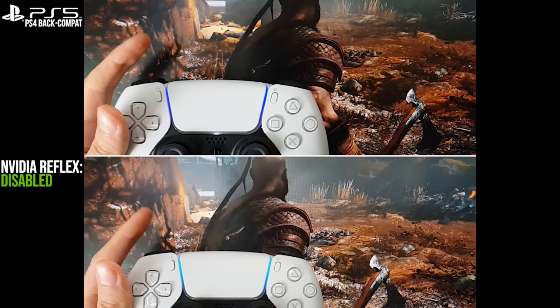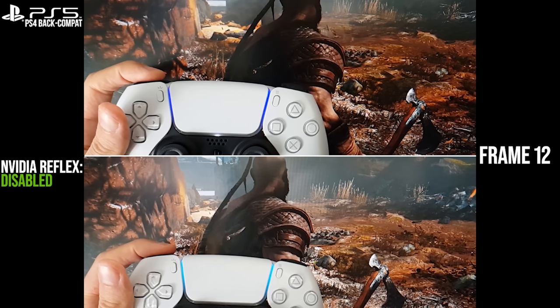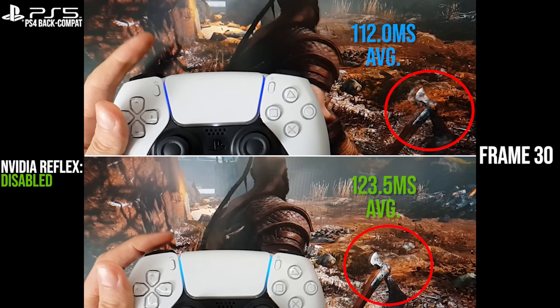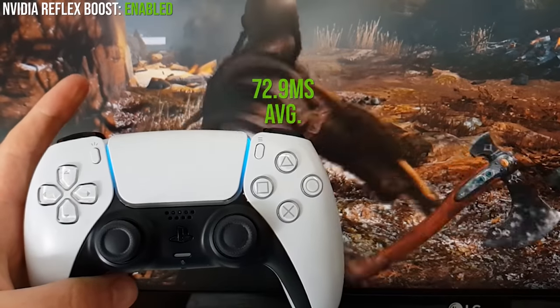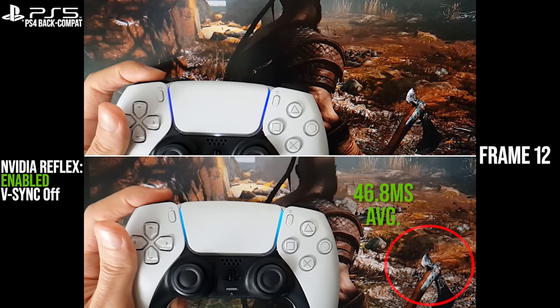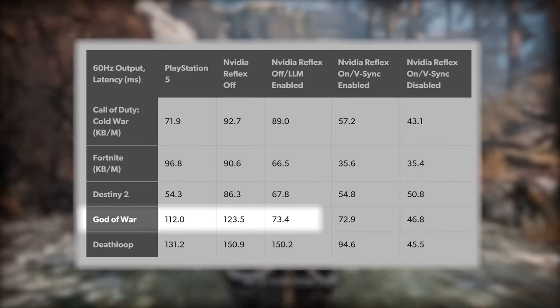In this case, we've settled on a traditional high-speed camera test. We use a 240fps camera as we make an L1 button press to use the guard move, and then count the frames manually to the first sign of actual movement from Kratos. Using a DualSense controller on both PC and PS5, the result on PS5 is an average 112 milliseconds, up against a higher 123 milliseconds on PC without Reflex. LLM mode takes us to 73 milliseconds, but with Reflex Boost enabled we're down to 72 milliseconds — both options improving on the console by quite a margin. Disabling V-Sync gets us to 46 milliseconds, with a high refresh rate VRR or G-Sync display offering latency advantages without the tearing.